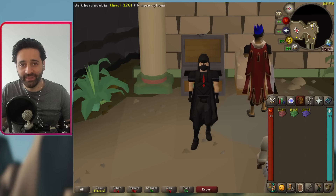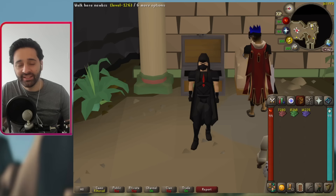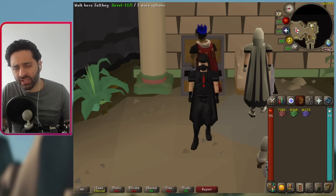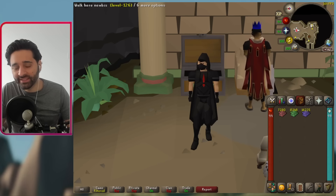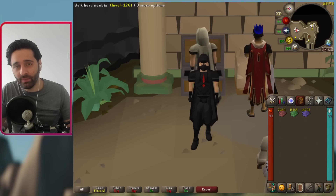Enough with the slander towards this minigame — Mastery Mixology. Did you know that it only takes just over two hours to get potion storage? That is nothing for what it's giving you. This video is going to show you the best way to do this minigame and the different methods you can do so that you can get all the rewards in just about 15 hours.